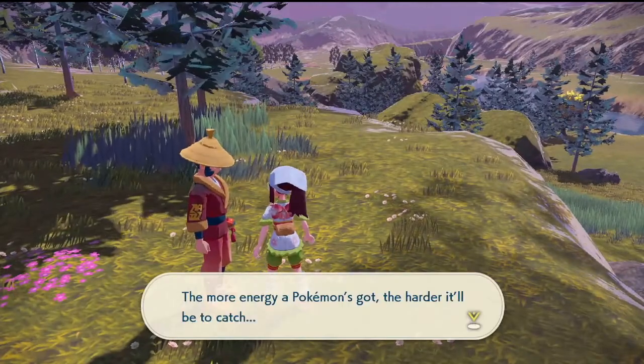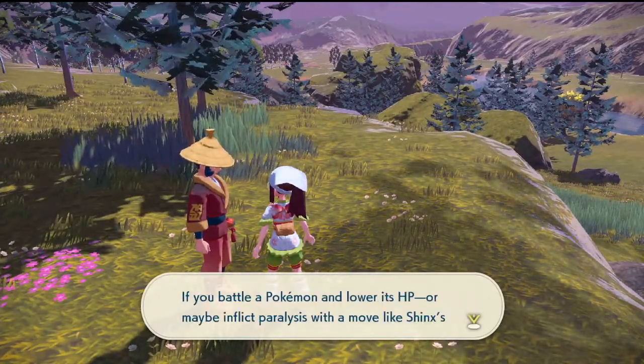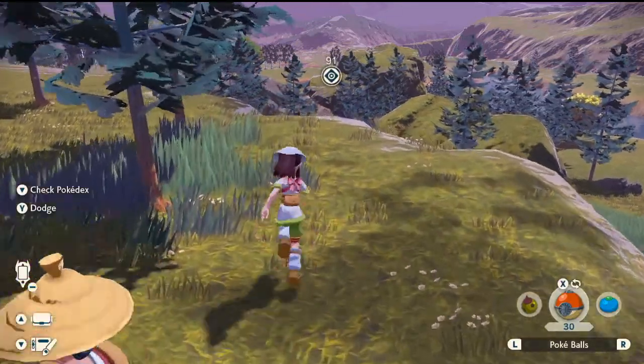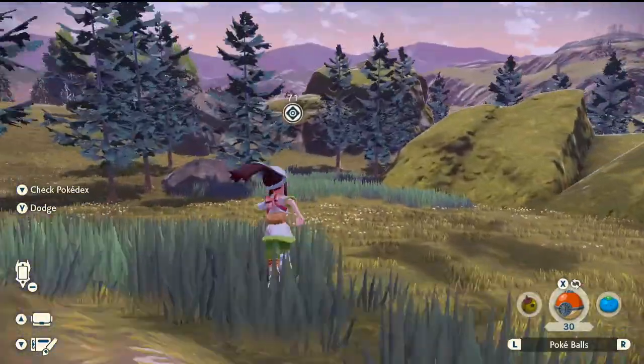More energetic Pokémon are gonna be harder to catch. If you battle a Pokémon and lower its HP, or maybe inflict a paralysis move like Shinx's Thunder Shock, it should be easier to catch — cool. He went far this time, where'd you go my dude?